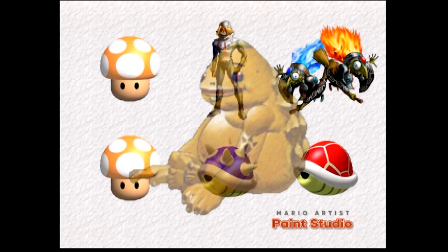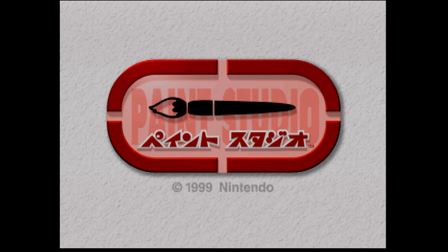Let's begin the comparison. Here we have the retail title screen — it has background music and contains a demo feature where if you don't press start, it'll load up a random assortment of stamps from the game. Here's the beta title screen: no music, no stamps, no frills.